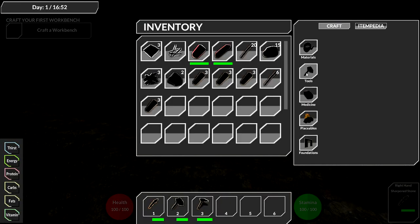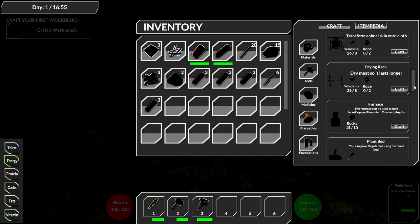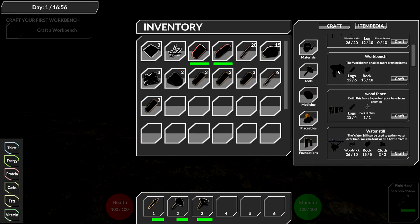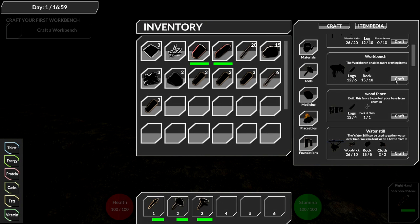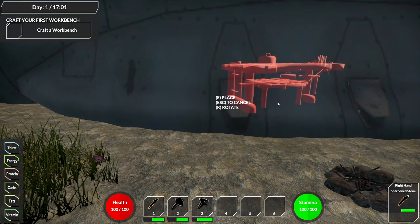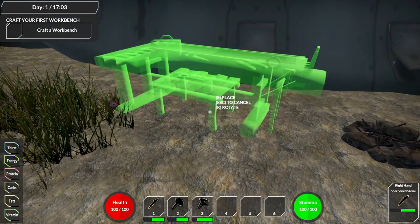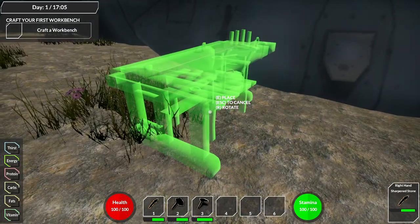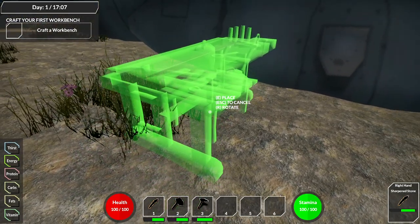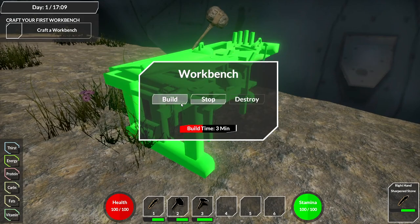We'll take the pickaxe away from our face - I prefer the blade. A workbench - I'll craft it right next to here. It's probably under placeables. I see it there - the workbench. These are all blacked out; hopefully afterward there'll be an actual design. It's hard to see - these look like placeholders, which is common when building a game. We can rotate with R. I'll put it right here next to the shelter.